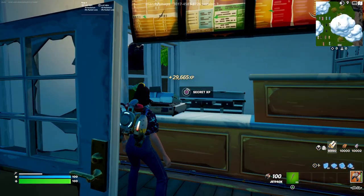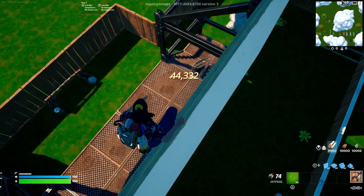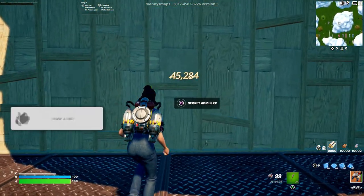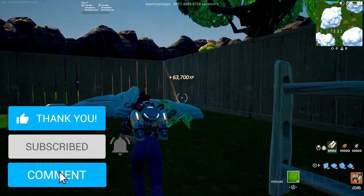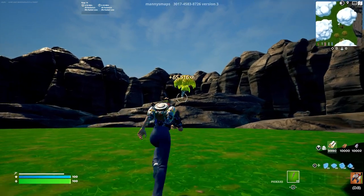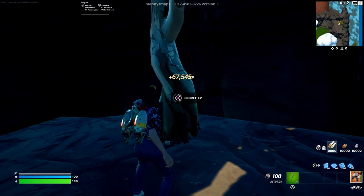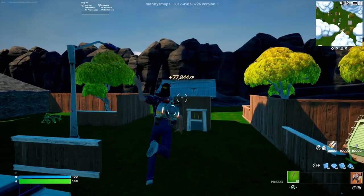Then head over to the Risky Reels sign, go all the way to the very top, drop down the back, and you'll see an XP button right in the back of the middle. Finally, go all the way to the back corner where you'll see a random tree — walk over there and click that XP button, which is your final XP button for this section.